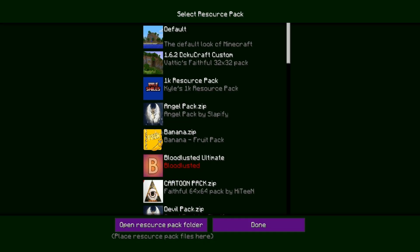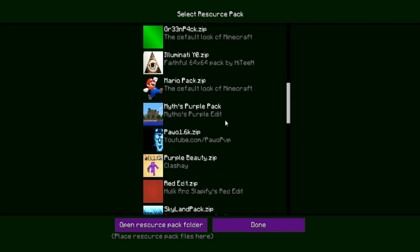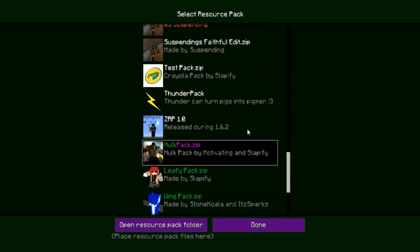There's a Hulk pack. Let me show you really quickly what it looks like — the resource pack. Right here, it's green and purple. Looks pretty sexy. Hulk pack by Motivating and Slapify.